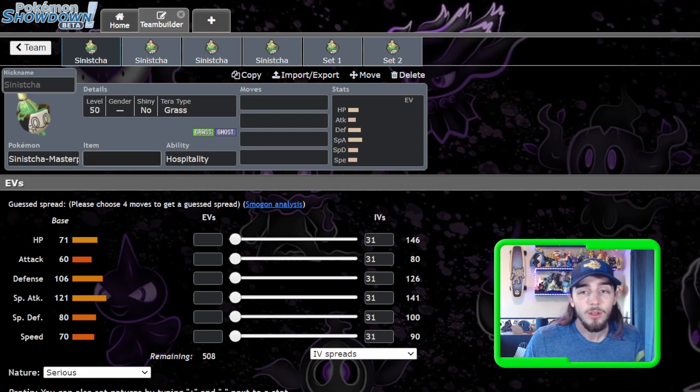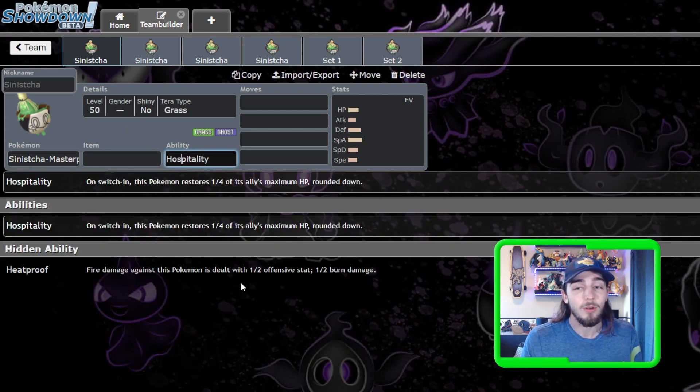Sinistra is a Grass Ghost type, and we're going to start with the basics. It has a really cool new ability, along with an old ability, Heatproof, which halves the damage from fire type attacks coming into you.